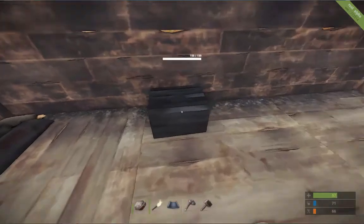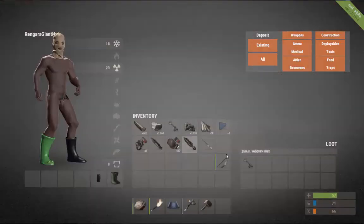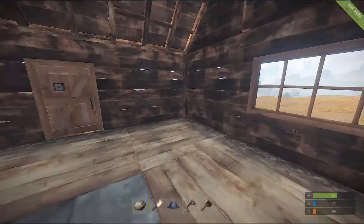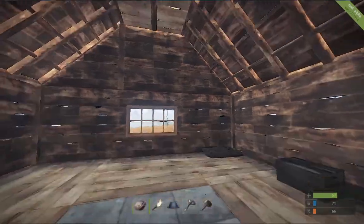Let's put some things in the chest - because why not. That looks good. This is basically your basic layout for your house.